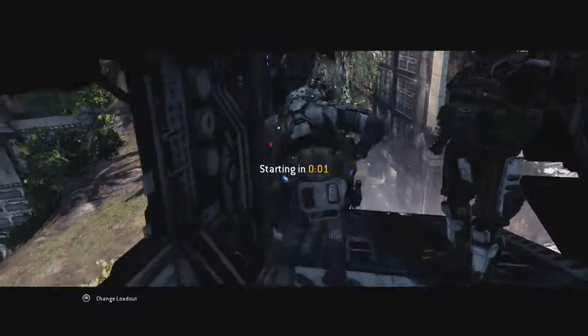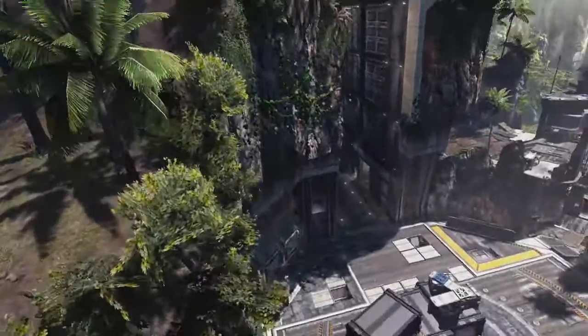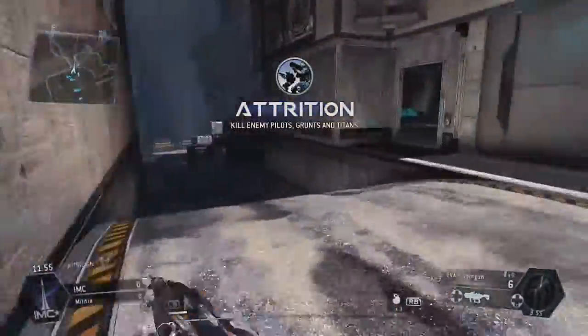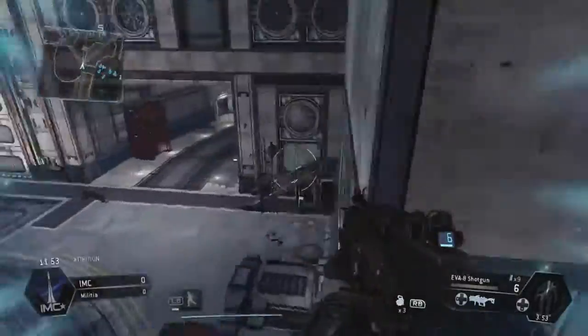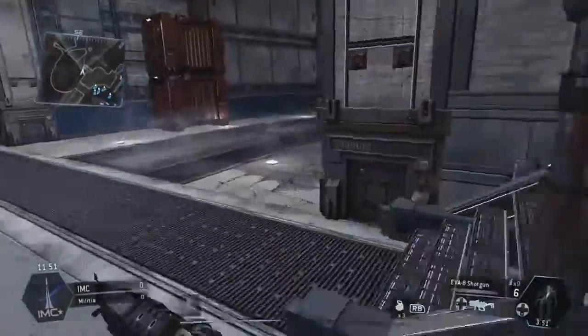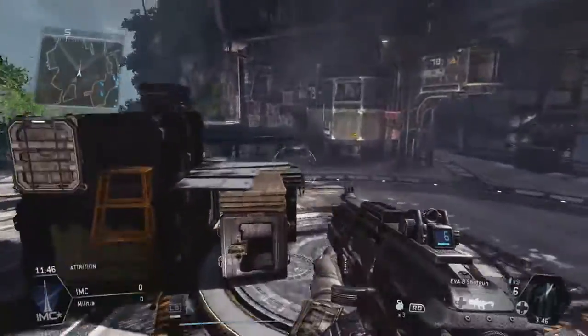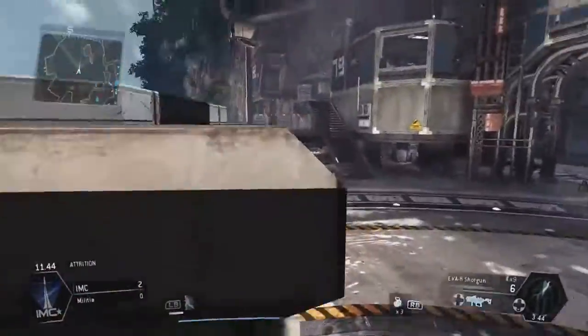Hello guys, this is ModestMajor here, bringing you some commentary over some Titanfall attrition gameplay. The score in the background is 20 and 0. It takes place on the map Overlook. Overlook's a pretty great looking map. I really like the visual design of it — it's got a lot of green forestry in the background and it's very open and airy. I like it.